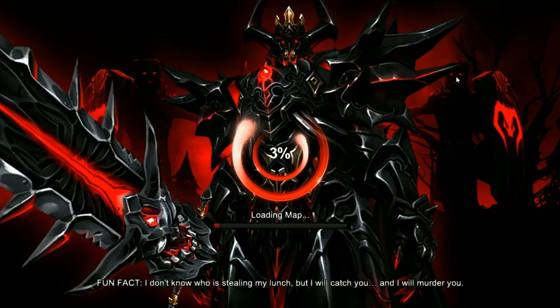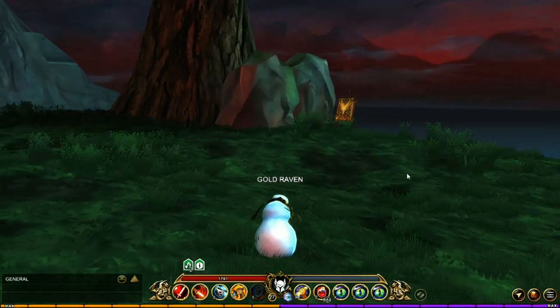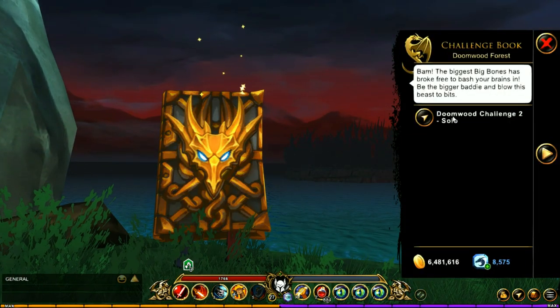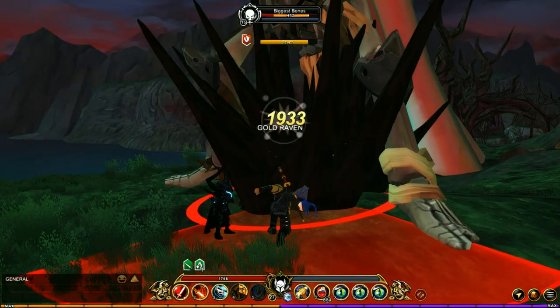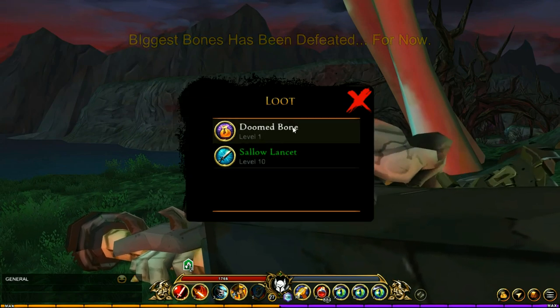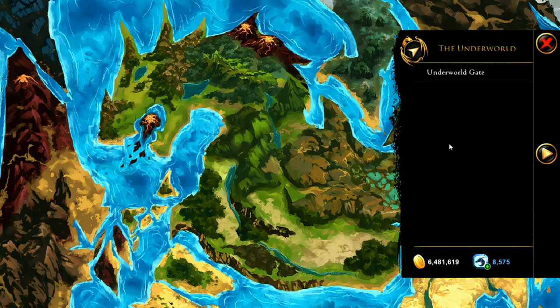Next, you want to go for the Clean Bones. To get this, head to Doomwood Forest, go to this book, and then fight the big guy called the Biggest Bones. Upon beating him, you're going to have a chance of getting the Doomed Bone.